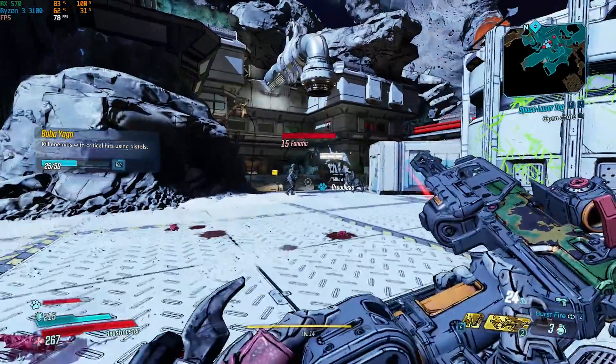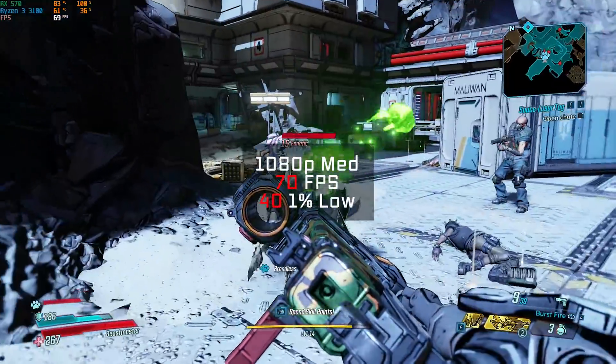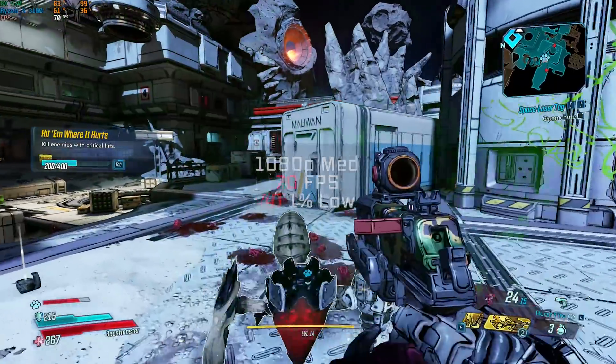Next up was Borderlands 3. I really like including this one because the built-in benchmarking tool really stresses the GPU, and in 1080p and medium settings I got comfortably over the target 60fps mark with an FPS average of 70.